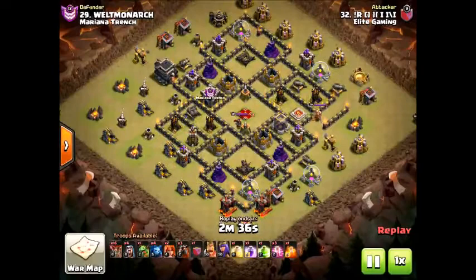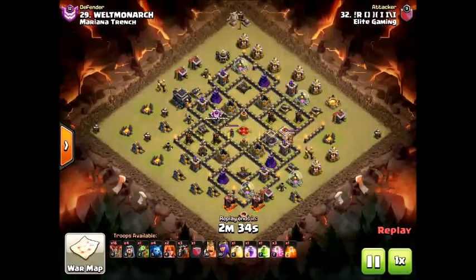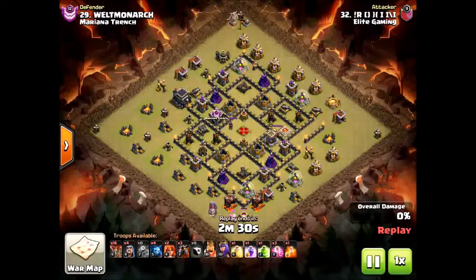Hey, what is going on guys, this is DJ Classmasher and today I'm bringing you an episode dealing with Town Hall 9 GoLaLoon air attack. We're gonna show you how to dominate the air with these kinds of strategies. I'm gonna be showing you Rocks' attack right here, showing you a nice attack pretty much starting with the golem and creating a funnel.